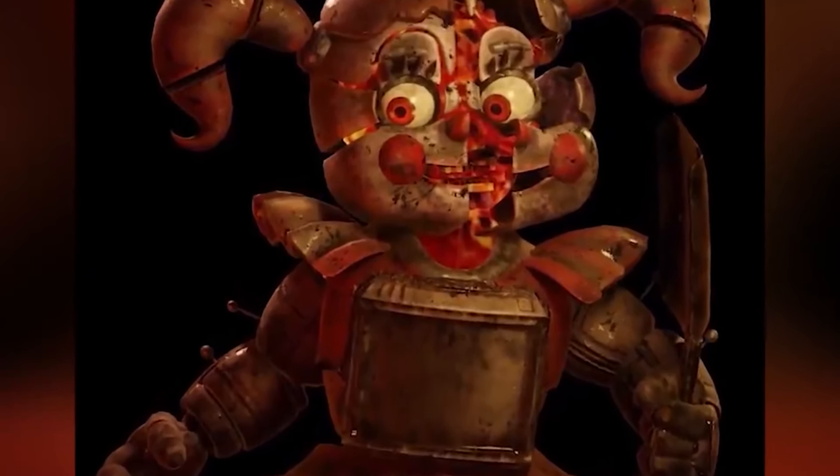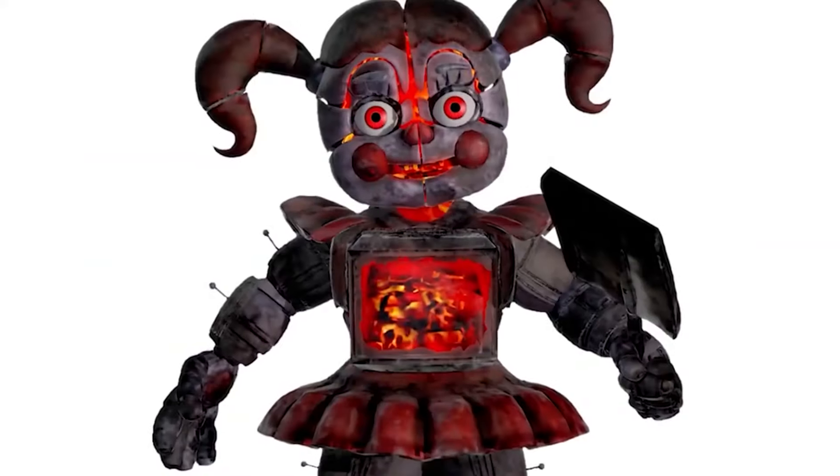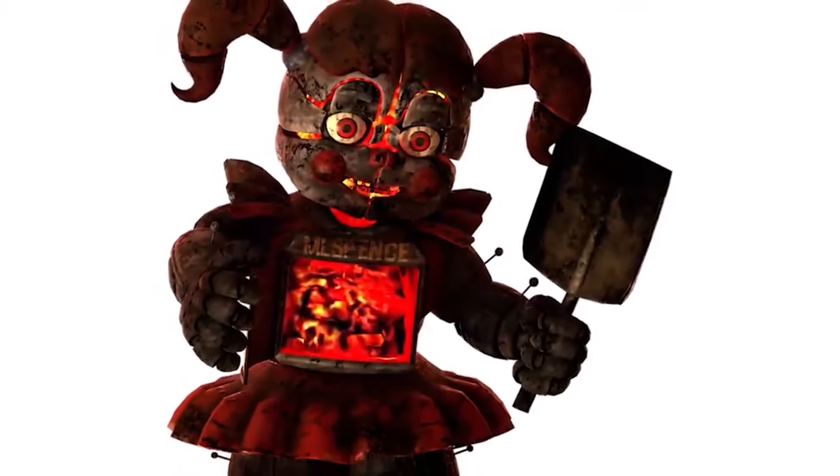Broiler Baby looks exactly like Circus Baby for the most part, except she is covered in soot and has red eyes instead of green. She also features a large boiler on her stomach, and instead of a microphone, she holds a coal shovel. The inside of her mask also appears to be lit up by fire. The red eyes are not only meant to indicate fire and heat, but also to let us know that this version of Baby is not possessed by Elizabeth Afton, since Baby's eyes were originally blue and then changed to green when she got possessed. Her endoskeleton also appears to be red hot, similar to Flamethrower Endo. And all of this begs the question — why? Where did this come from, and how did this happen?